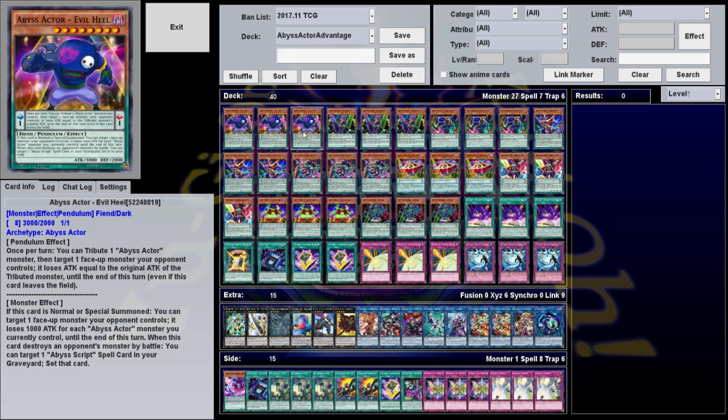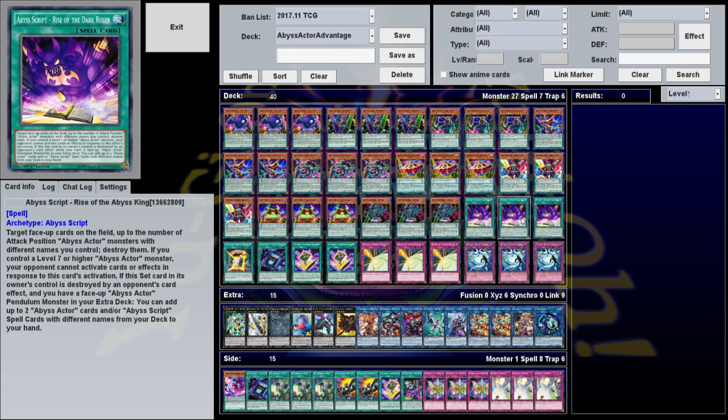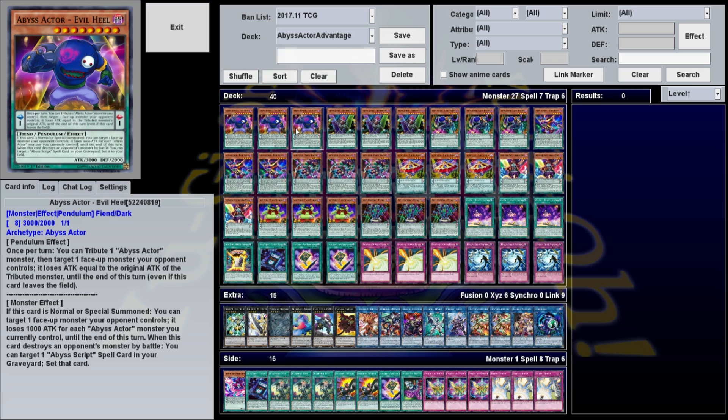Evil Heel has the most attack of your monsters. It's a level 8, so you can only really Pendulum Summon it if you have Wild Hope. When it's normal or Special Summoned, you can target a face-up monster your opponent controls — it loses 1,000 attack for every Abyss Actor monster you currently control until the end of the turn. When this card destroys an opponent's monster by battle, you can target one Abyss Script spell card in your graveyard and set it to your side of the field. If you Pendulum Summon it along with two other Abyss Actors, you're lowering a monster's attack by 3,000 — normally that puts things to zero. Its Pendulum effect lets you tribute an Abyss Actor to target a monster your opponent controls, and it loses attack equal to the original attack of the tributed monster — decent but not essential.